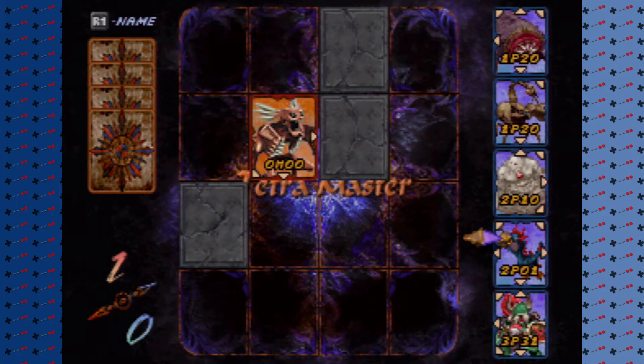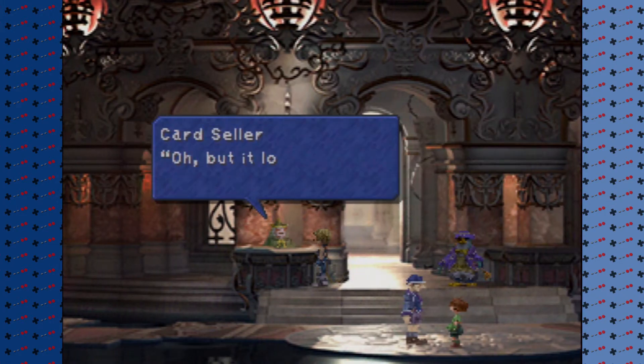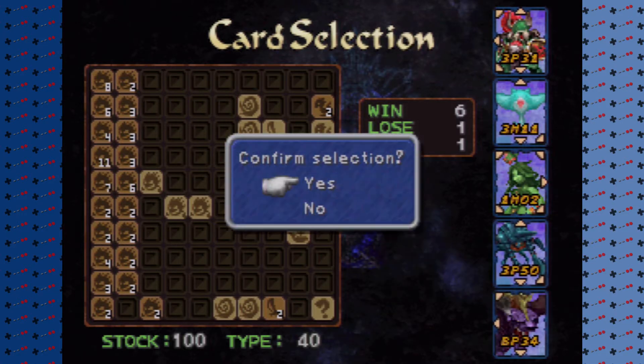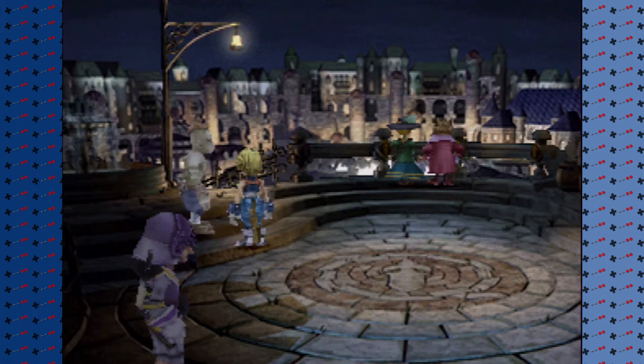Tetra Master is a card-based minigame in Final Fantasy 9. In front of a Coliseum where tournaments of the card game are held, a penguin-looking guy will teach you how to play. To play the game, a player will need a minimum of five cards in their collection, and a player can play with almost anyone in the world by pressing square.